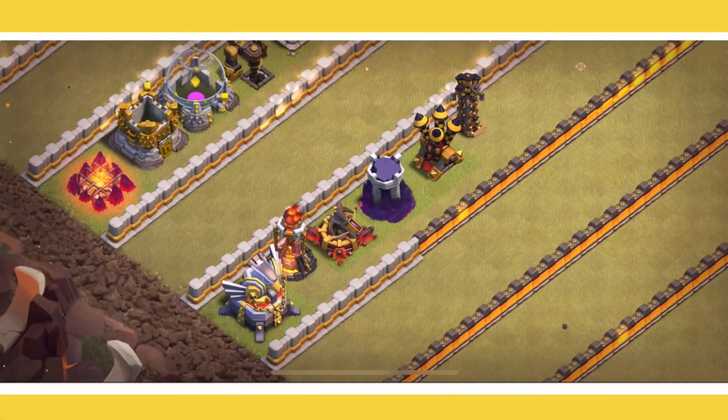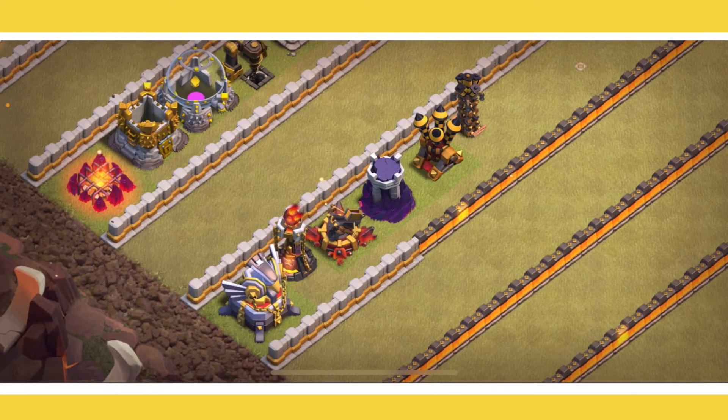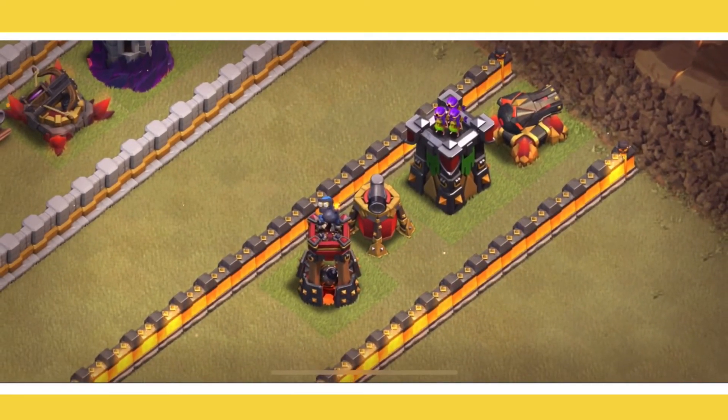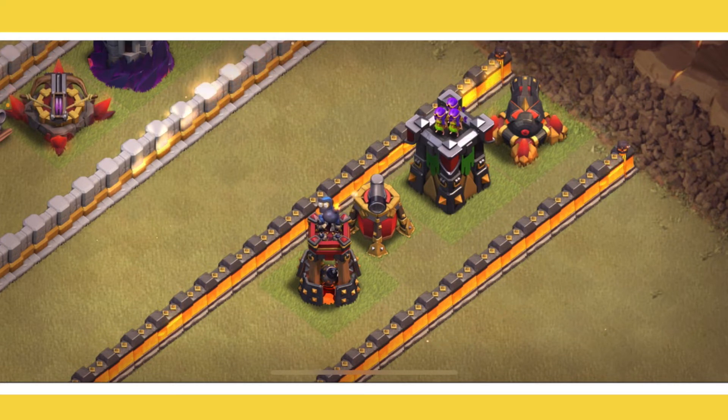Once you have all of those at max level, including the Eagle Artillery — and right when you can place it, get it to level two right away — you're ready to move on to the less important defenses: cannons, archer towers, air sweepers, and bomb towers. Get all of these to max level, and by that time your base is going to be pretty much maxed out.